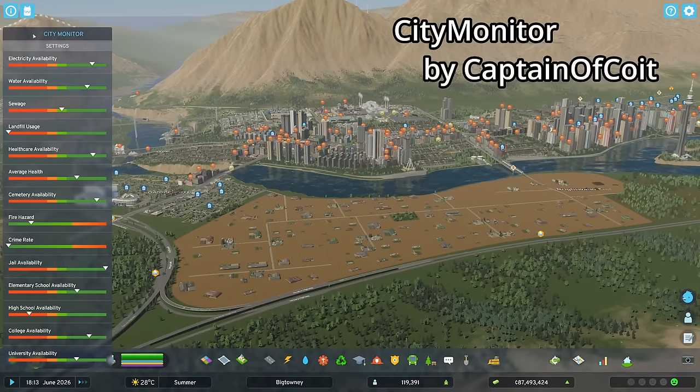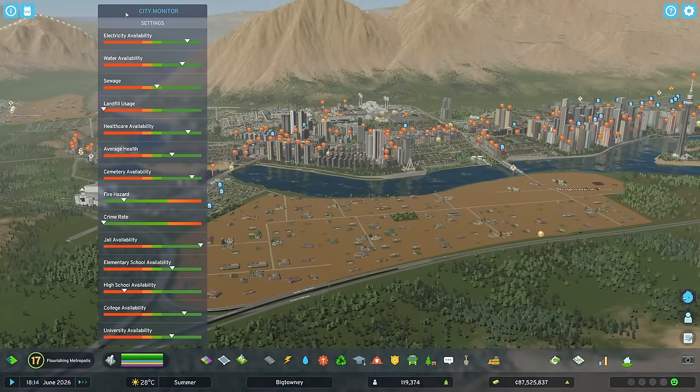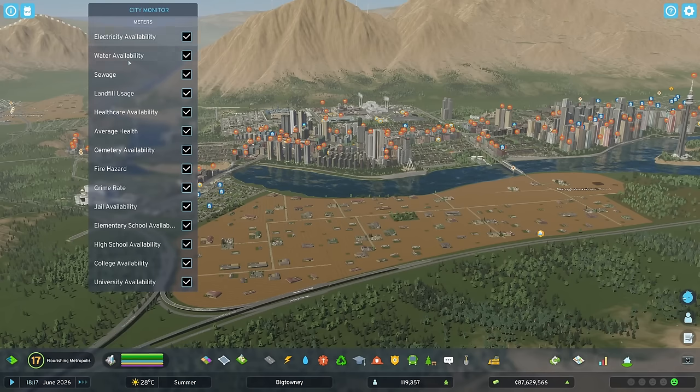City Monitor is a pretty straightforward mod — it opens the City Monitor window and gives you all of these stats that you would otherwise have to click through all the info views to get, but here you have them summarized in one place. You can click on settings and get rid of some that you don't need.